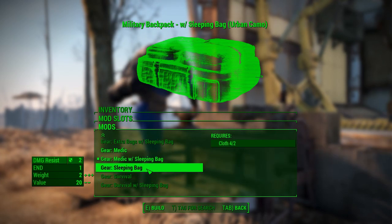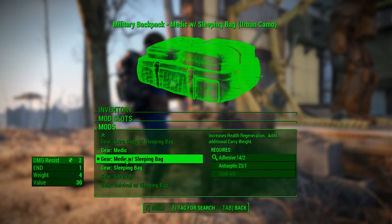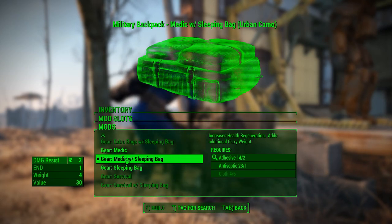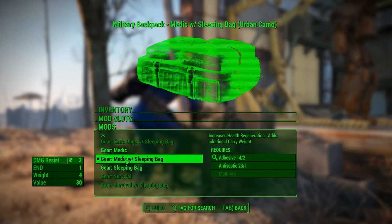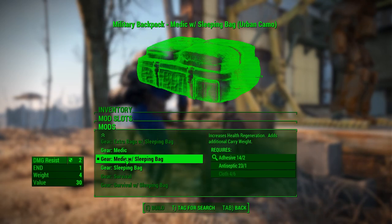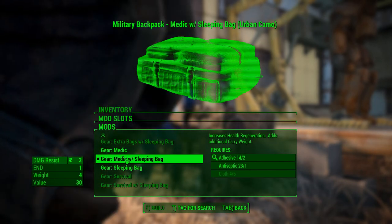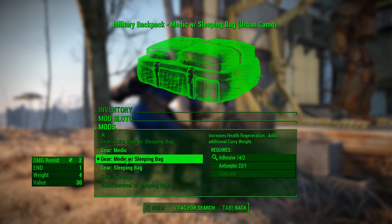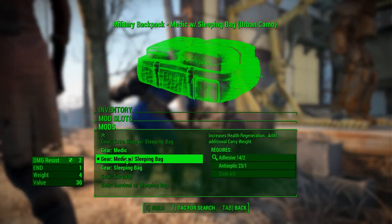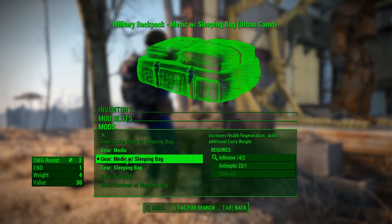I like the medic bag on survivor mode because out of combat your health slowly regenerates. It is real slow, but your health still regenerates without needing the perk that regenerates health. That's really good especially if you don't want to consume water or food — if you have a far distance to walk to your next objective and you're missing some health, by the time you show up your health will be full.